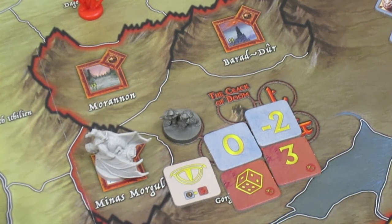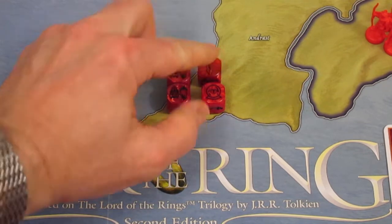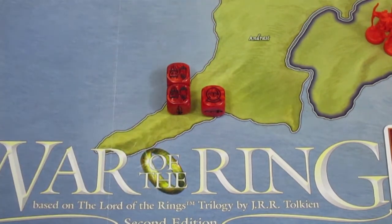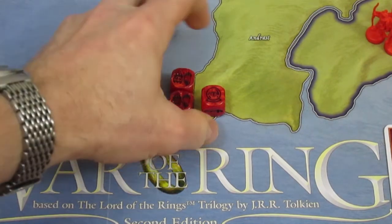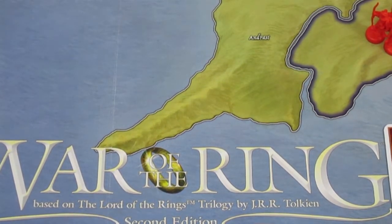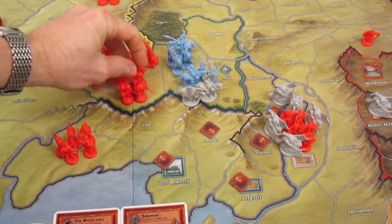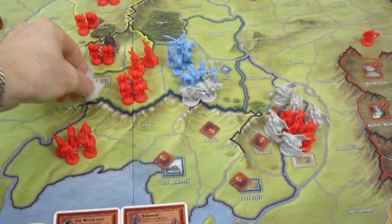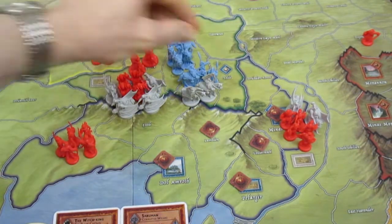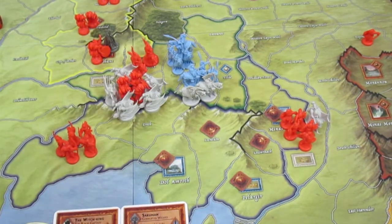The four shadow dice remaining for the rest of this turn are two muster armies, a character die, and an event die. The shadow player is going to play a character die - he's going to move any or all of his minions and Nazgul on the board. Let's get to the board. Helm's Deep is the last holdout of the Free Peoples at the moment down in the south area. He is going to move the Nazgul from Minas Morgul over to Helm's Deep, and also move these Nazgul in here - four, five.